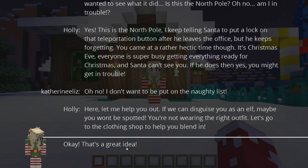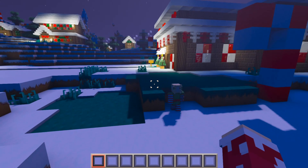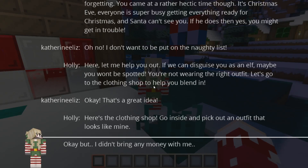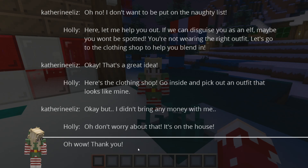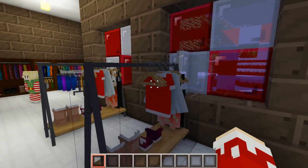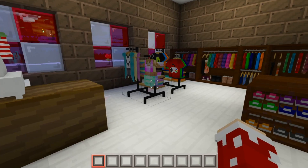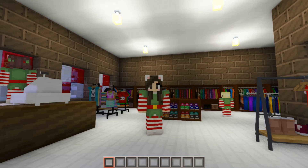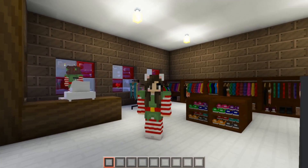'Let me help you out — if we can disguise you as an elf maybe you won't be spotted. You're not wearing the right outfit, let's go to the clothing shop to help you blend in.' This is the clothing store — go inside and pick out an outfit that looks like mine. 'But I didn't bring any money.' 'Don't worry, it's on the house!' Let's pick out an elf outfit... oh, what about this? Here's the outfit I picked out — hopefully Santa won't notice me.